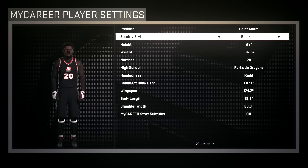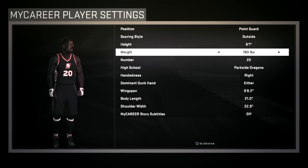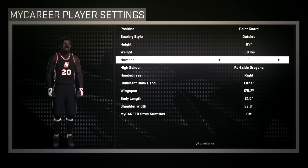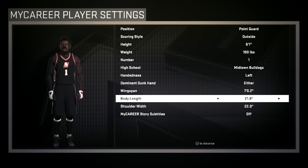I'm about to get into the best player build. The best player build is a 6'7 outside, 180 pound, left-handed guard. Now why you ask? I'm about to show you guys later in the video why it's OP as hell. It's 6'7, meaning it can grab rebounds, it can steal the ball, it can get blocks, it can shoot.